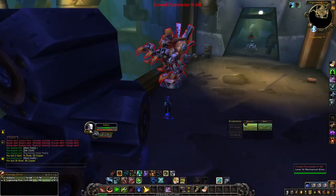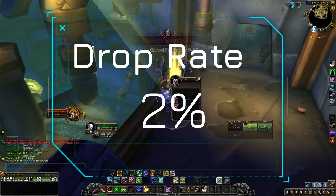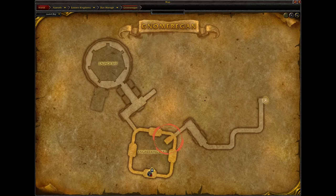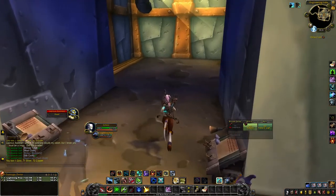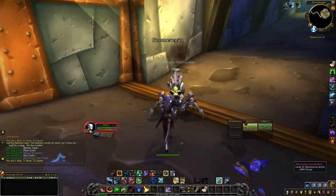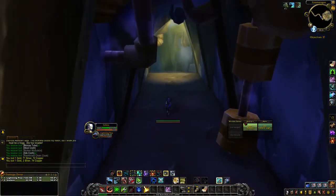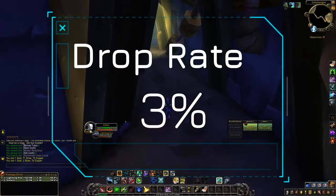Now that you've made it to the Crowd Pummeler 9-60, hopefully it'll drop the pattern for you if you've had no luck so far — it has a two percent drop rate. Next, head over to the elevator because we're going down another level. When you drop down it'll take you to the engineering labs; make your way over to Tinker Court. What you're looking for as you go is the Arcane Nullifier X-21 — those NPCs have a three percent drop rate for the schematic.